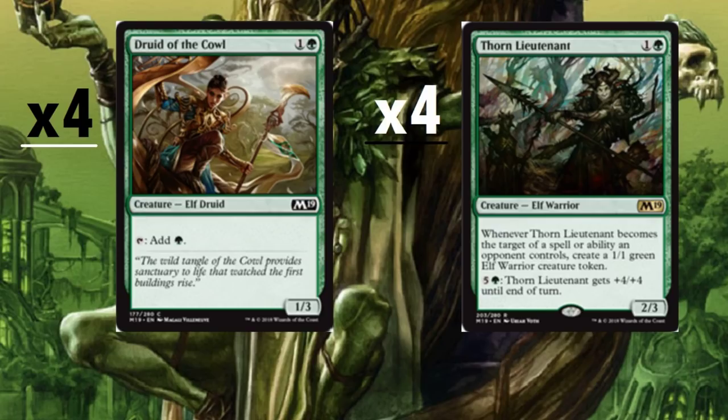Whenever Thorn Lieutenant becomes the target of a spell or ability an opponent controls, create a 1/1 green Elf Warrior creature token. For six mana, Thorn Lieutenant gets +4/+4 until end of turn — it's a 2/3. In the current standard, there's just not enough ways for elves to go wide, but we're running four copies. It's a really great card, especially when we get to use that six-mana ability.